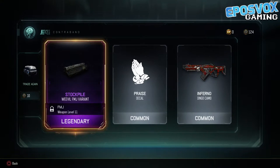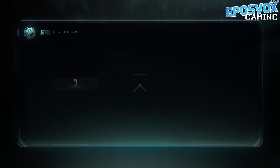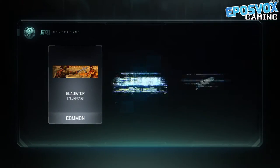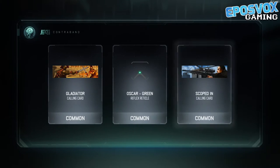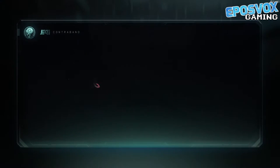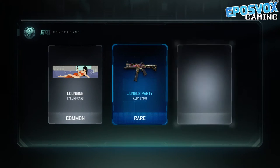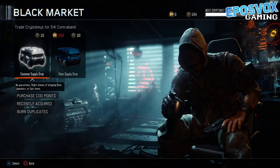We got the Weevil FMJ variant, which is actually pretty cool. On their own, the attachment variants honestly aren't even that noticeable, but when you get a bunch of them together they actually end up looking really, really cool. So I am always quite happy to get those. Rare CUDA camo — love getting some CUDA camos.